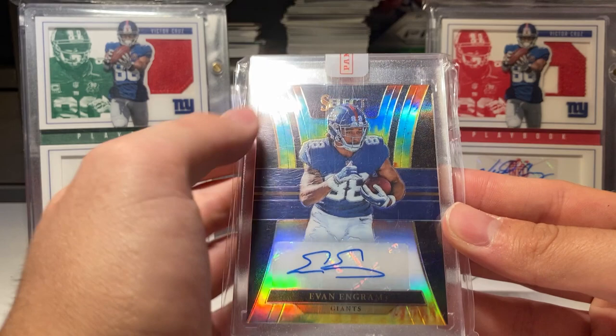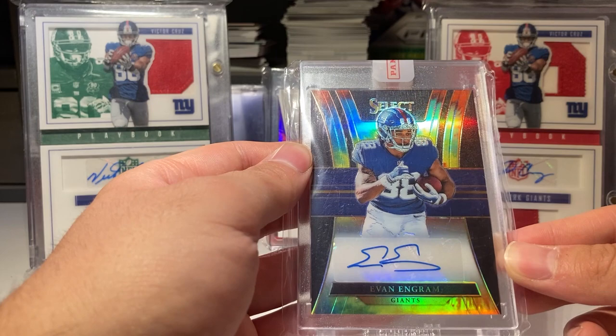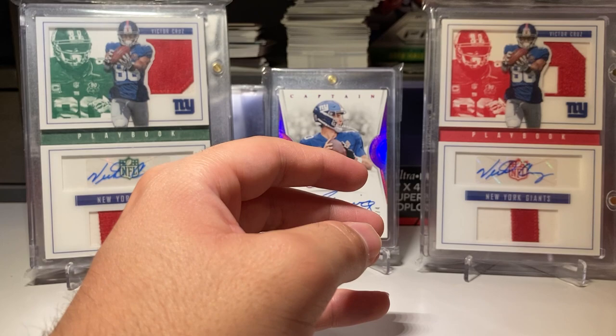Here I like these coming up — a Select rookie autograph numbered to 10. He was short printed in these, so the tie was just supposed to be 25, but he's numbered to 10 because he didn't sign that much. Select rookie number to 10.